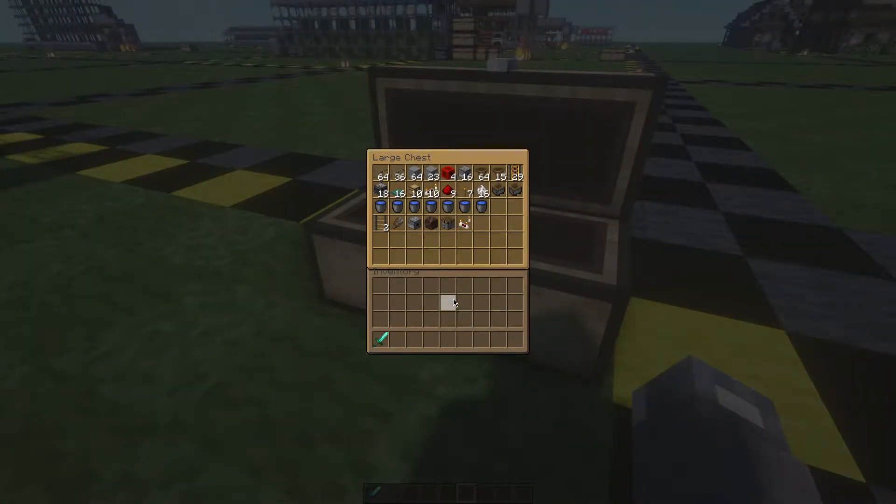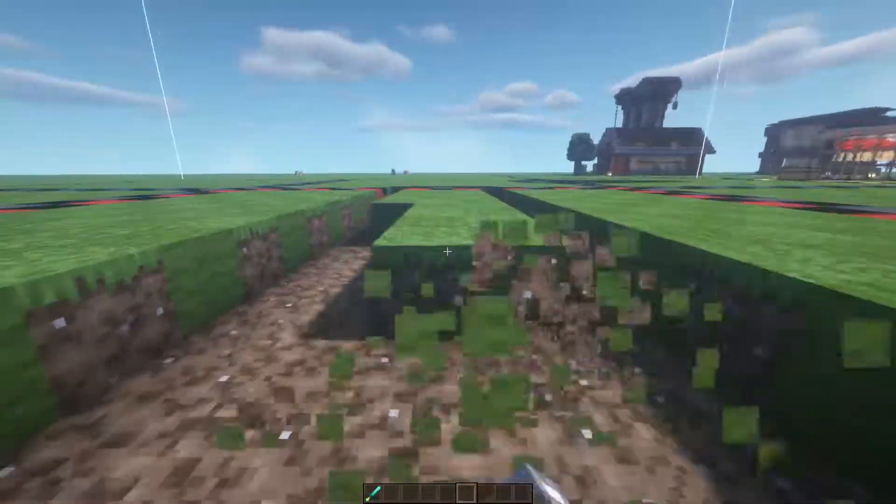To build this farm you're going to need: a stack and 36 glass blocks, one stack and 23 blocks of your choice, four redstone blocks, 16 dispensers, one stack and 15 hoppers, 29 powered redstone rails, 18 observers, 16 trapdoors, 10 chests, 10 repeaters, 9 redstone dust, 7 torches, 16 sheep, 2 hopper mine carts, 7 source water blocks, 2 regular rails, a lot of shears, 1 dropper, 1 soul sand block, 1 sticky piston, and 1 comparator.